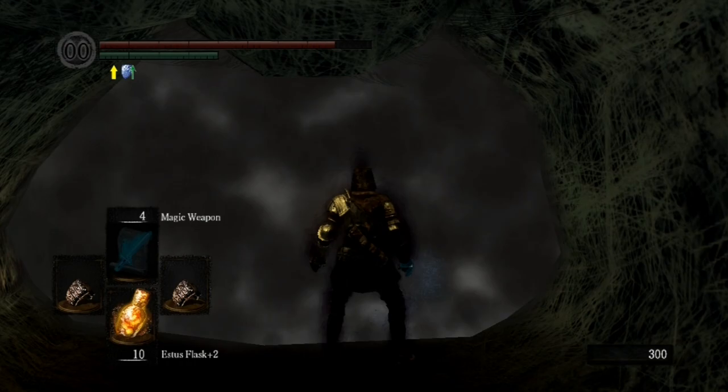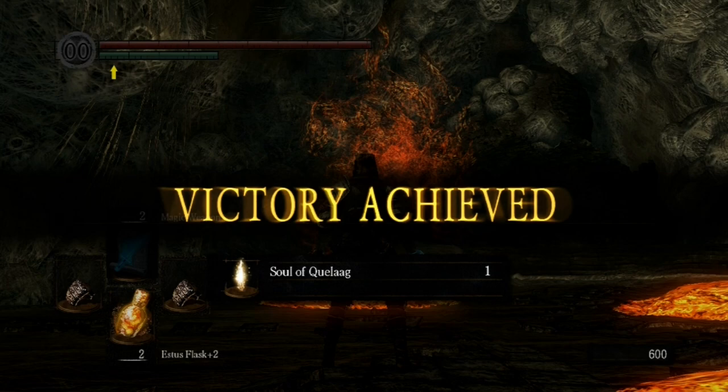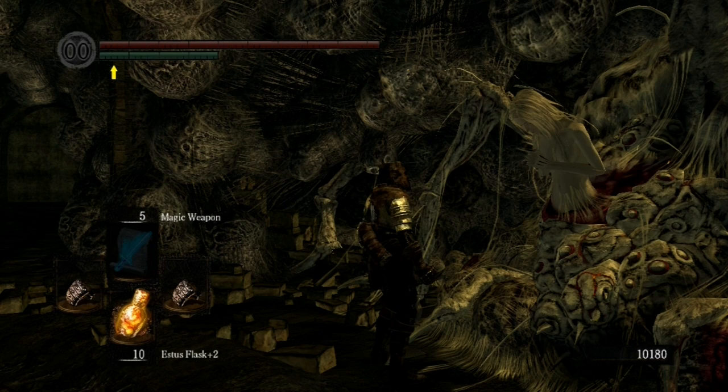Quelaag tries to take you down with lava, a fire weapon, and everything else — it really doesn't matter at this point. You have punching power, you have a glowing blue fist, and you have Power Within. Now go and find her handicapped sister down below and join the Chaos Covenant — that will be very important later.